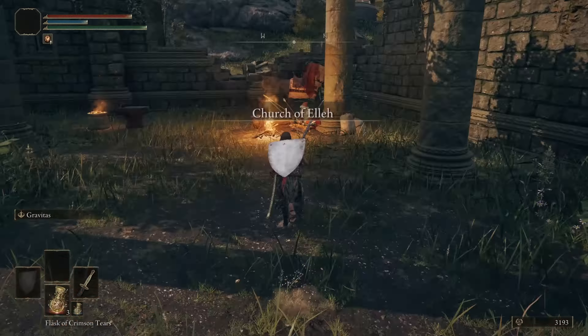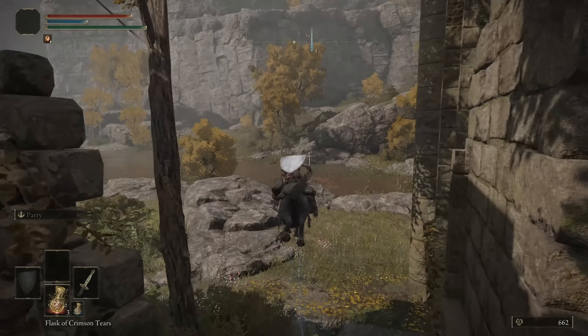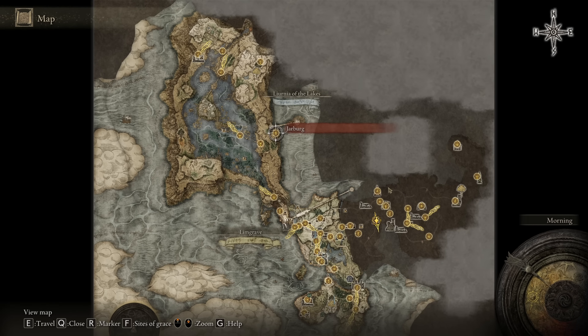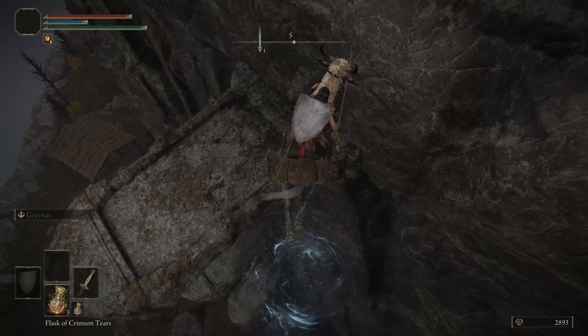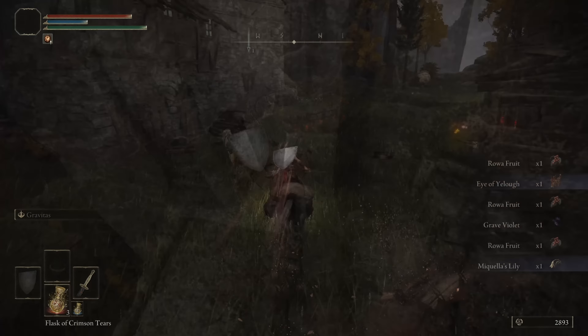To be able to craft items, simply buy a crafting kit for 300 runes from the trader at the Church of Elleh. I also haven't forgotten about the Silver-Pickled Fowl Foot that increases the chance of item drop from enemies. Their cookbook is located in the Smoldering Church here — just teleport to the Third Church of Marika, jump a couple of times and loot this body. To quickly and unlimitedly craft these pickled foods, we first need to unlock a village in East Liurnia where we have an endless source of Rowa Fruit. Collect it on a horse, sit at grace, and the bushes will respawn.